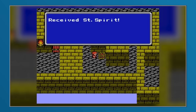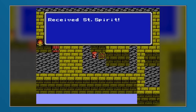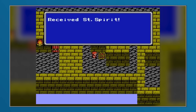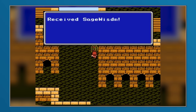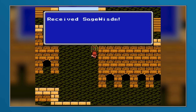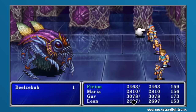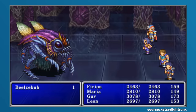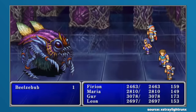Alongside the Sage's Wisdom also existed the Saint Spirit. Instead of maxing out intelligence, this would focus on Spirit enhancing white magic. Now as expected, these items would be quite rare, but there were multiple opportunities through which Sage's Wisdom could be acquired. They could be found in Castle Dice, Dice Cavern, and Floor 5 of Pandemonium, as well as being dropped by the Lamia Queen and Beelzebub.